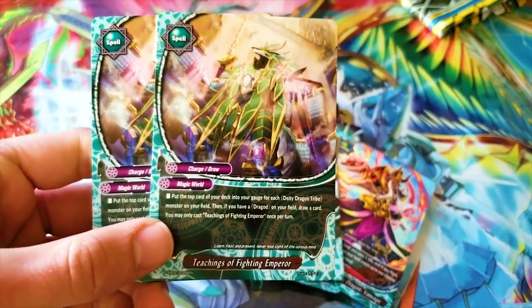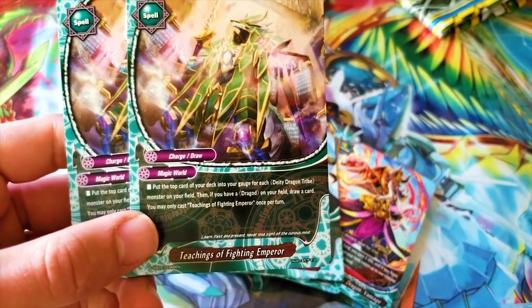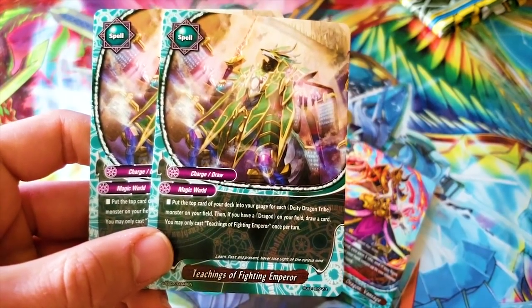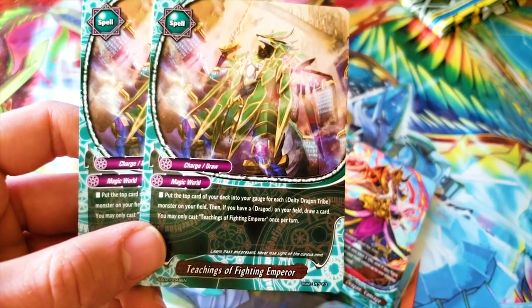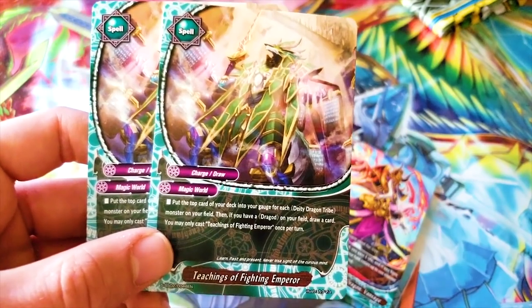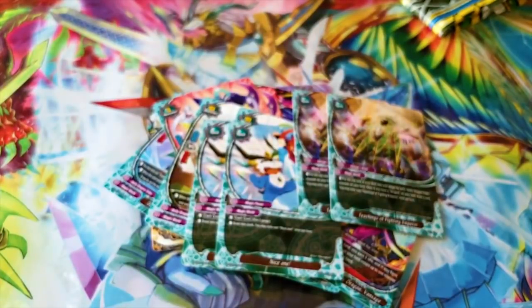Probably going to use that just because draw power is so important in these decks. Teachings of Fighting Emperor — it's Garga being like 'hey listen to me.' Put the top card of your deck into your gauge for each Deity Dragon Tribe monster on your field, then if you have a dragon on field, draw a card as well. It gives you two to three gauge and you get to draw a card. Yeah, I would look into running that.